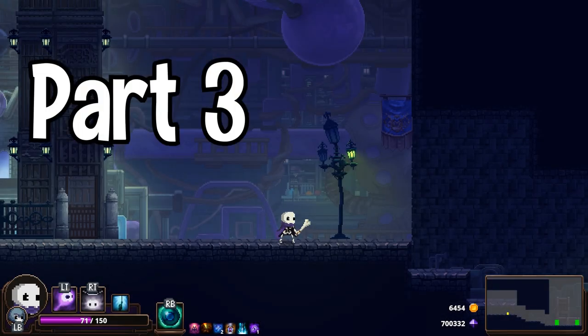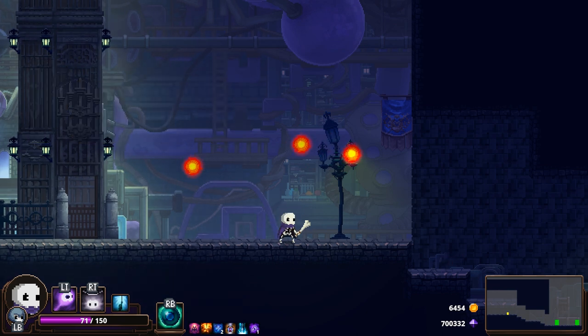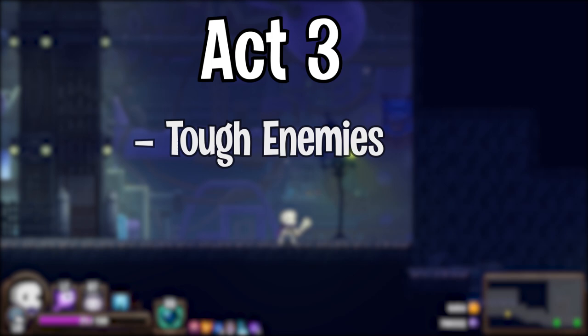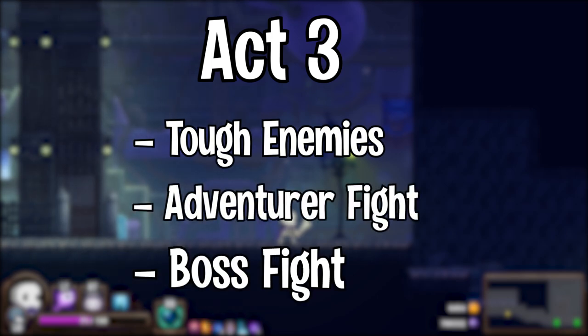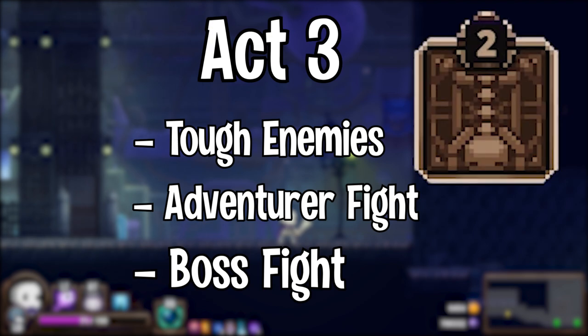Hello, and welcome to my Skull the Hero Slayer Guide Part 3. In this part, I'm going to cover the Act 3 enemies you'll face, the adventurer fight, and the boss battle at the end. And just a reminder from Part 2, whenever I talk about dashing into or through an attack, I'm assuming that you have the Flexible Spine Witch trait.